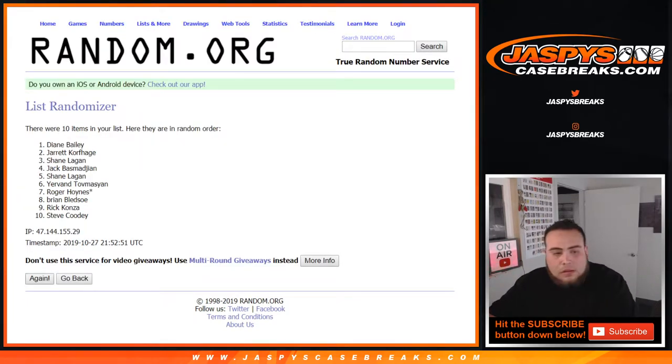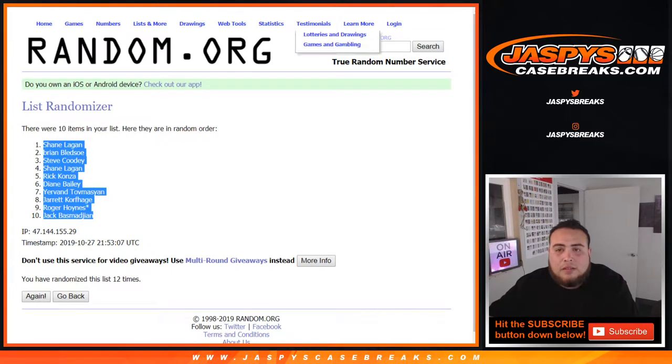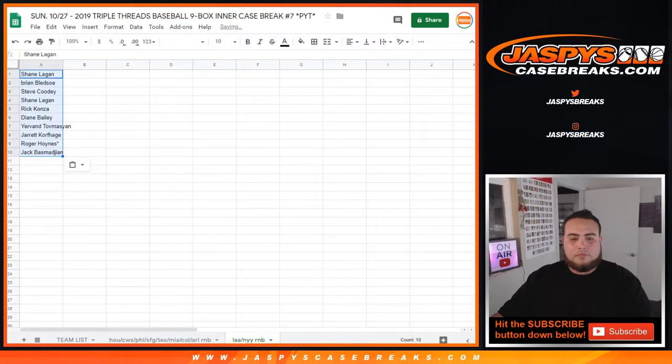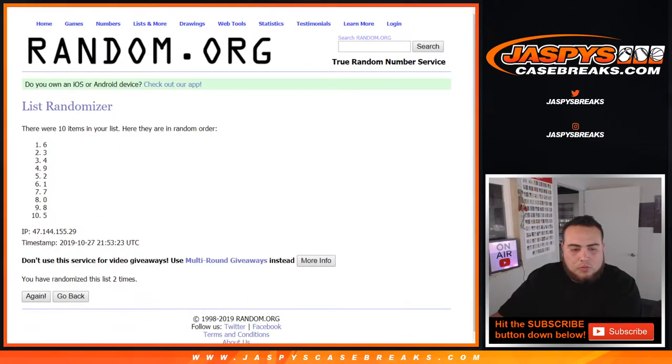Counting out 12 spots twice for the randomization — counting 1 through 12, then repeating 1 through 12 a second time to assign numbers to all participants.